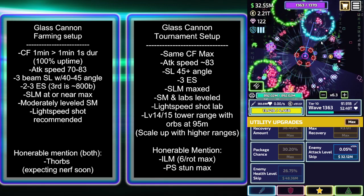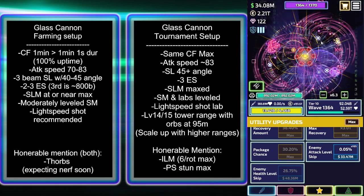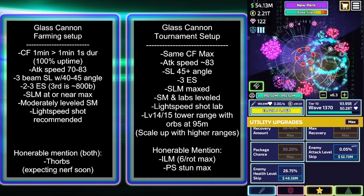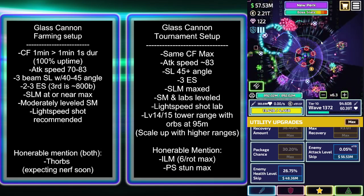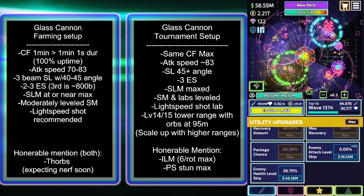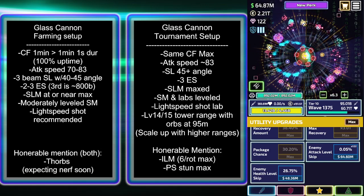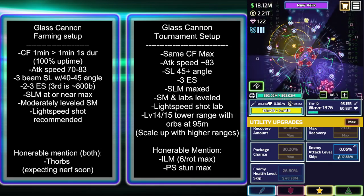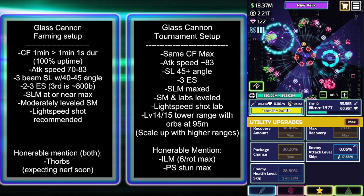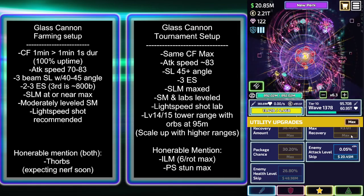Now some honorable mentions. This is more of a guide for how do I get into glass cannon farming. Obviously you're not running death wave at all — you're not worried about any extra hit points. All of your hit points are from your energy shield. You want as many charges of energy shield as possible. That is your lifeline and it recharges very, very slowly — about 15 waves until you can get it recharged roughly if you have no wave acceleration or wave skip. So you definitely can't take frequent hits.